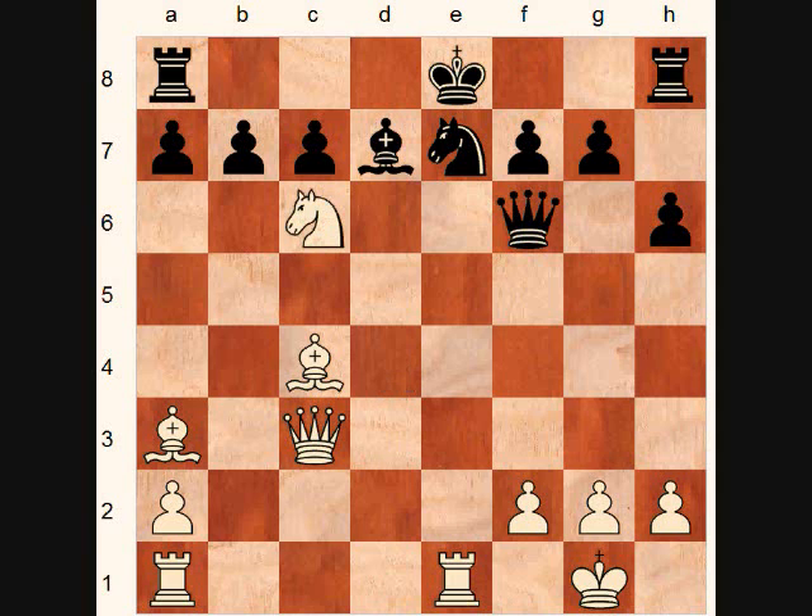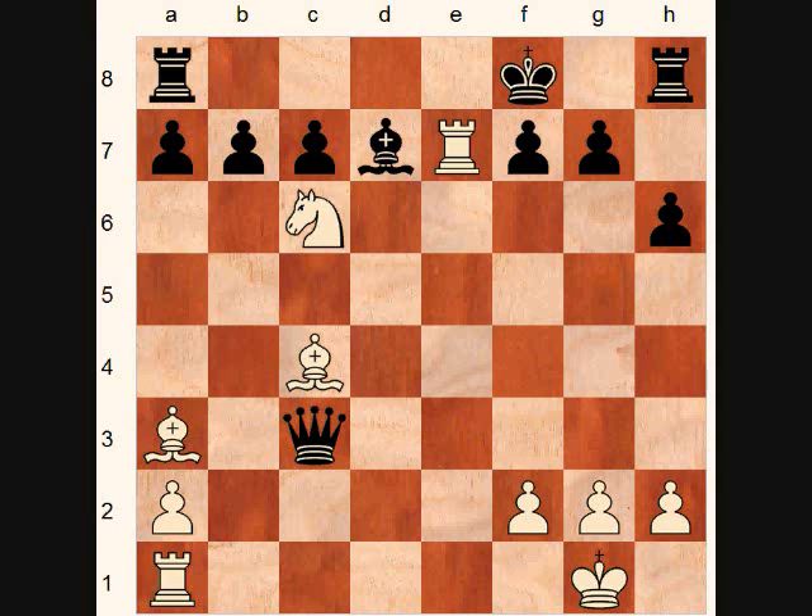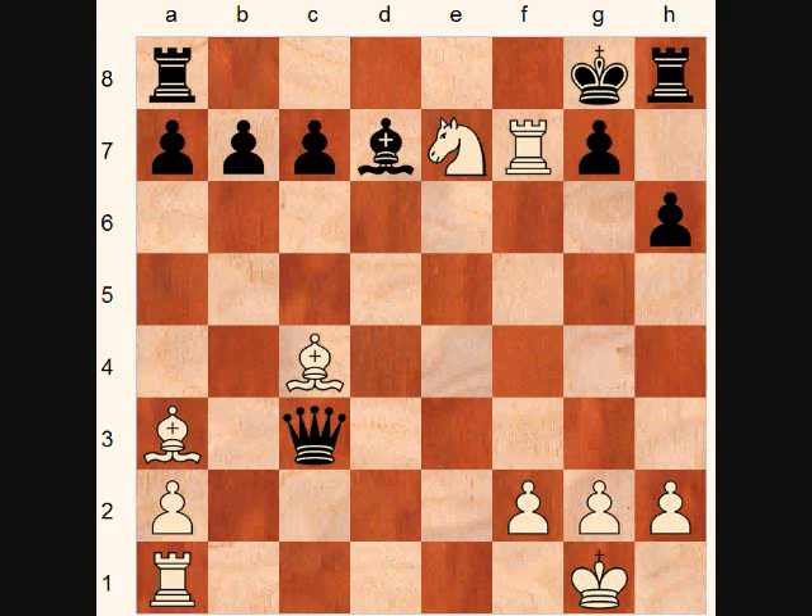Knight takes c6, sacrificing the queen on c3. Queen takes c3, rook takes e7 check, king to f8, rook takes f7 check, king to g8, knight to e7 check, king to h7, and now white plays the diversion sacrifice, bishop to b2. If black plays queen takes b2, then bishop to d3 is checkmate, and if queen takes c4, then rook takes g7 is checkmate.